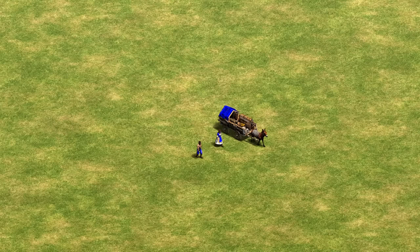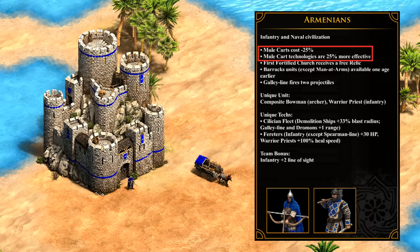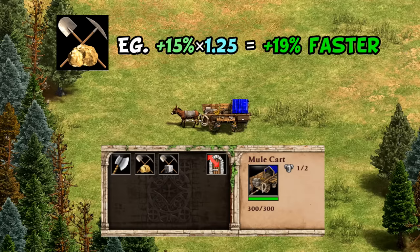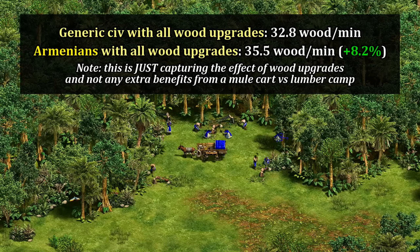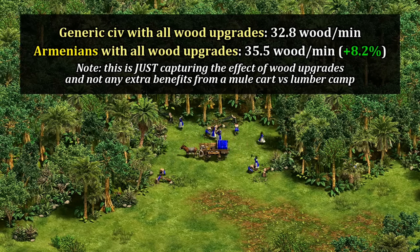Each of the two civilizations with the mule cart gets a distinct flavor. The Armenians have cheaper mule carts, sort of like a weaker version of the Japanese camp bonus, and on top of that their mule cart techs are 25% more effective. This does not mean masonry etc., but the economy techs you research at the mule cart itself. In practice, I tested this and found it leads to about 8% faster lumberjacks when all is said and done with a reasonably efficient wood line.